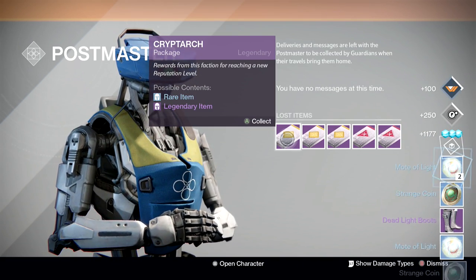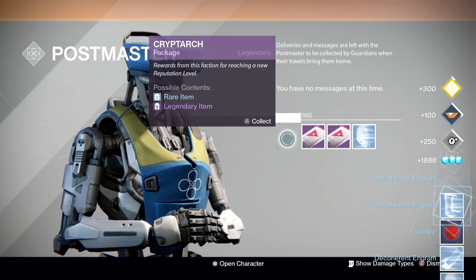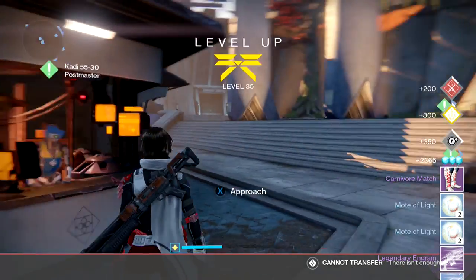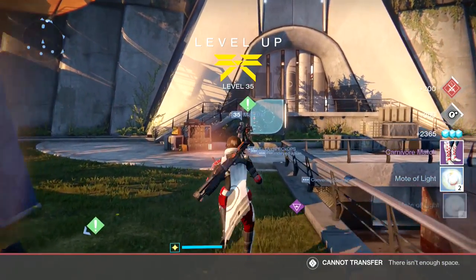Anyways, that's how you get to rank 40 super crazy fast. You can't just build up that many packages in like two seconds, but if you guys have a subclass you don't play on and you're not planning on playing on it for a while, build up some of those packages in your spare time and you can get there real fast.